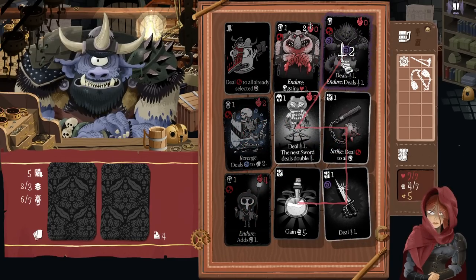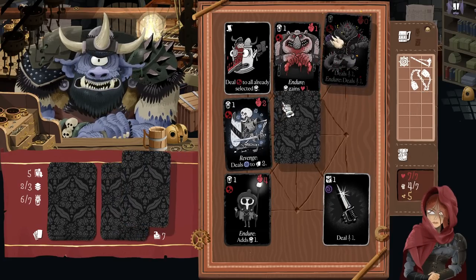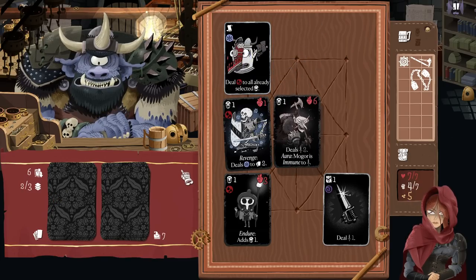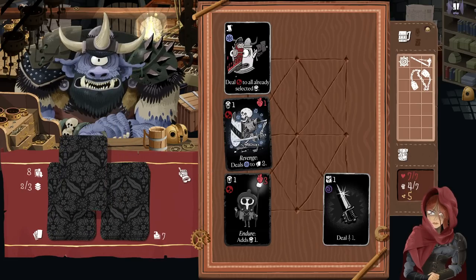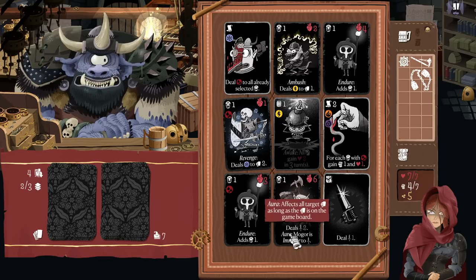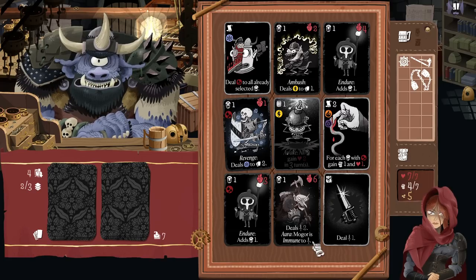Less than five. Oh my god, it's so easy — I keep getting worried about it but it's actually not difficult. This guy's dying already from the bleed. Boss boy. Active. So he's got adds that he will summon if I do something. Deals two damage. Aura — affects the target card as long as the card's on the game board. Mogor is immune to damage if this is here. That's really frightening. And I don't have very much healing or things to do. This is actually really grim.